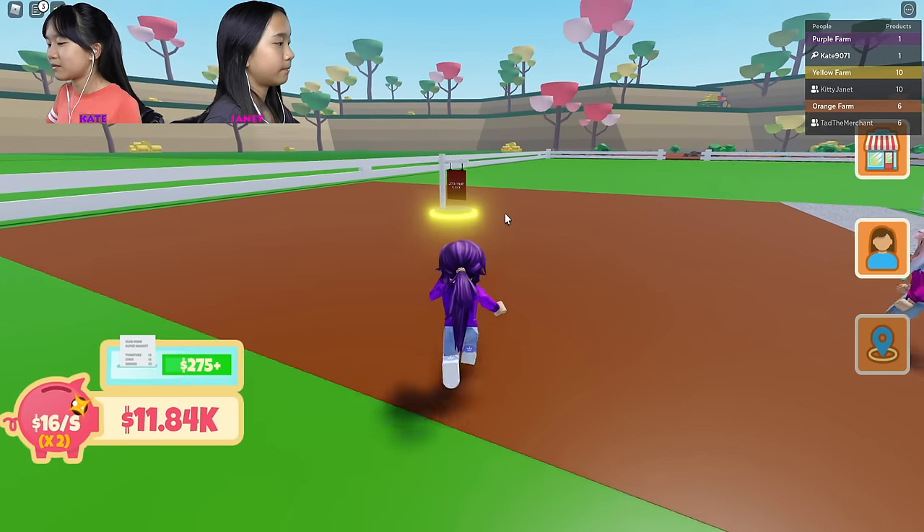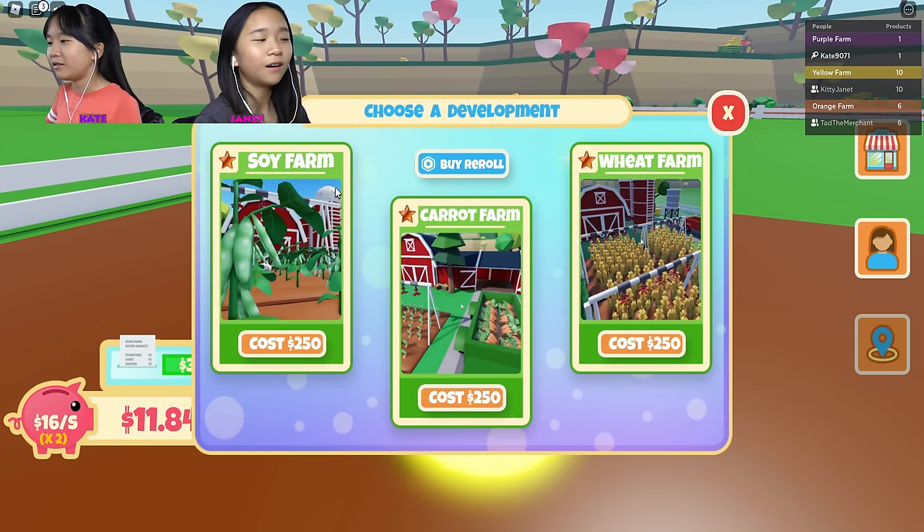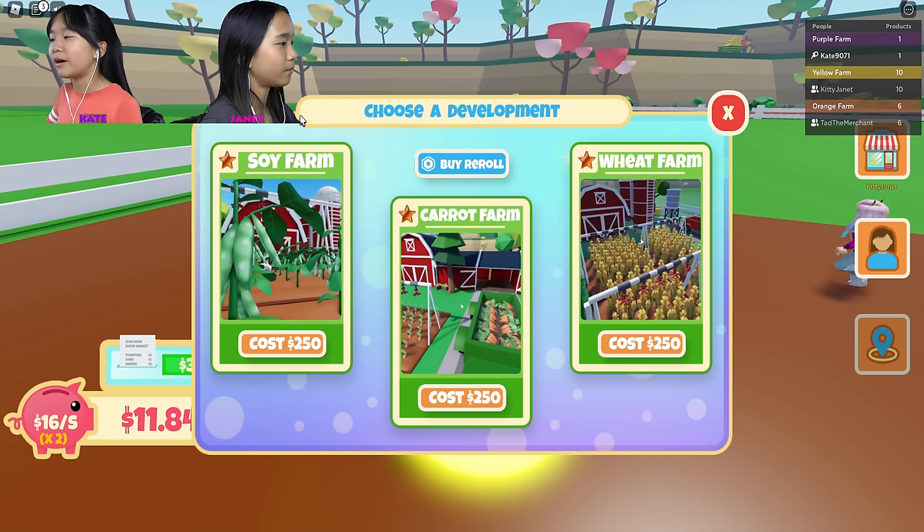It looks like I have a farmer friend — she's kind of working for you. Let's collect my money — 2000, nice! Let's see development for sale. Silver, silver — oh which one's better? Silver is better! I don't know if it's the best or not.